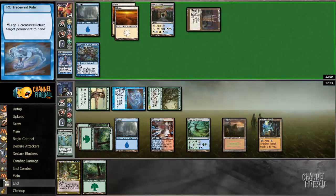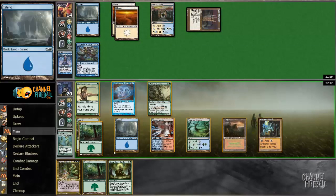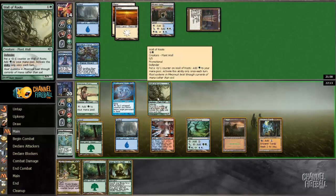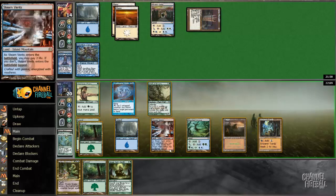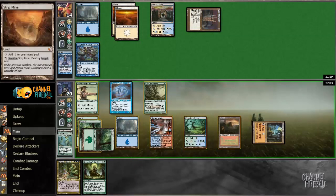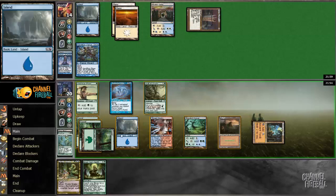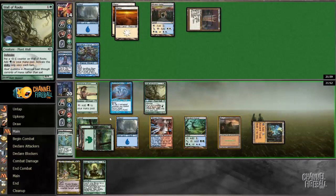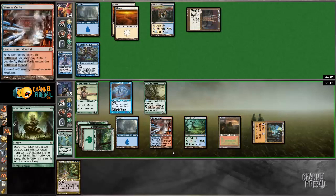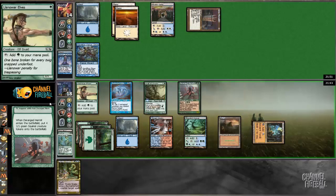Better take the option of Spellstutter Sprite away from my opponent, and I have a Mystic Snake at the ready. A Green Sun's Zenith — I want to keep Mystic Snake mana up so I can essentially Green Sun's Zenith for five, or six even with Wall of Roots. I could get a Deranged Hermit, could get an Avenger of Zendikar, but I don't want to risk that. Could get a Bloodbraid Elf — that gets me potentially a Shardless Agent or a mana ramp spell. Bloodbraid Elf plus Tradewind Rider is good, but so is Deranged Hermit. Let's just get a Deranged Hermit — I'd rather go off with that. Pass the turn.